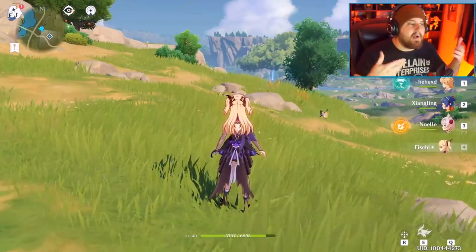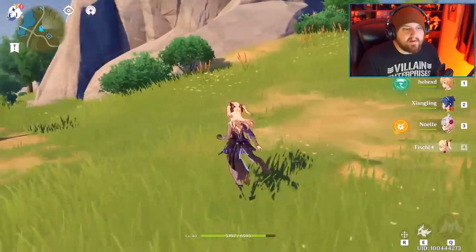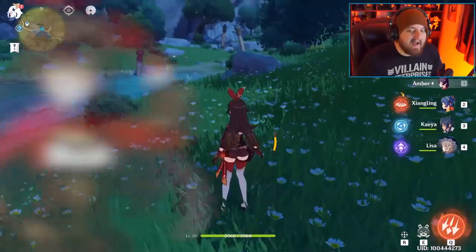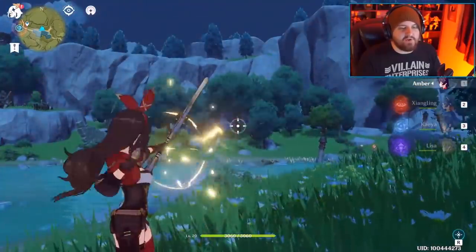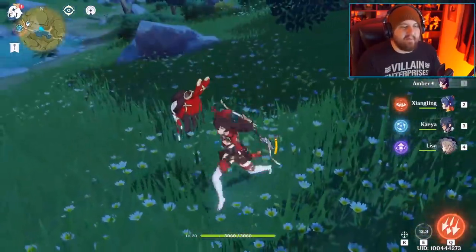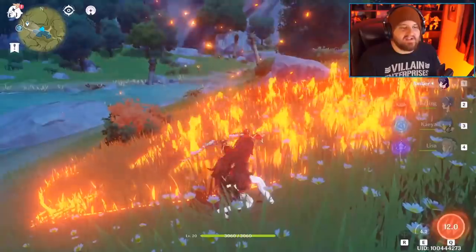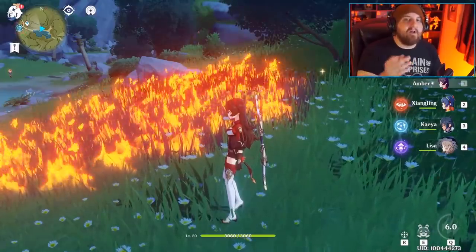When starting a gacha game you want as many characters as possible, so here are the three you get for free right away. First is Amber, your standard archer. She can shoot regular arrows or hold for a fire shot, drop a dummy that picks up aggro and explodes dealing fire damage, and her ultimate is a rain of arrows that hits and ignites everything.